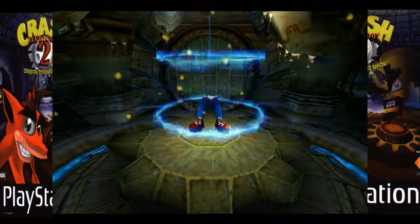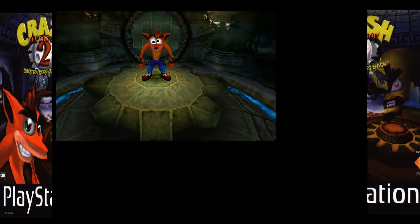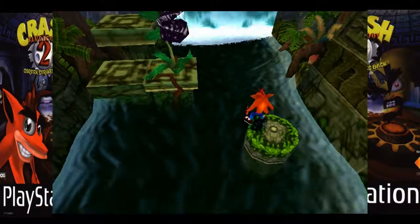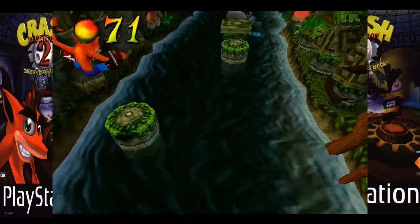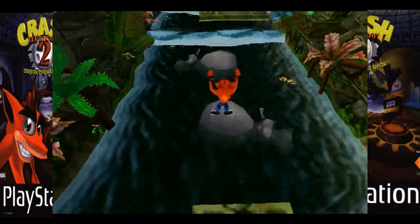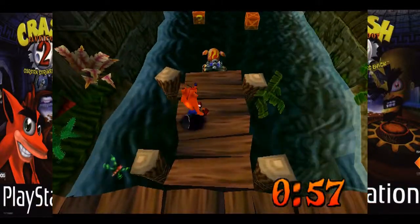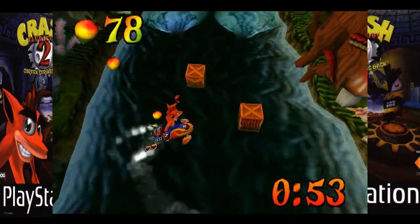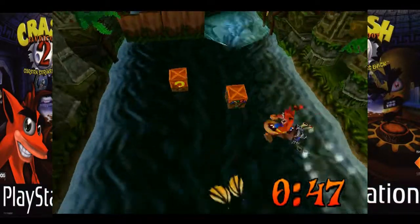We've got to go in numerical order. What is the name of this level? Plant Food. This is our third level with this theme — I think this is the last level with this theme. I don't know if this theme was really worthy of having three different levels. But whatever, at least we got a vehicle. I know how we're getting the second gem in this level. We're going to do a time trial run later — first we're going to do the actual run where you get the crystal and all the boxes and stuff.